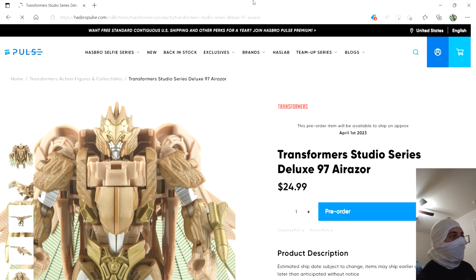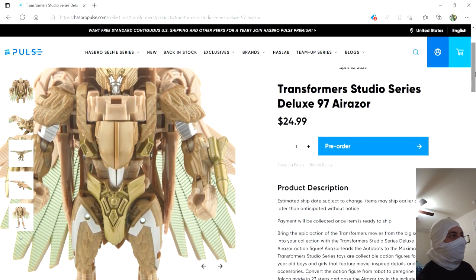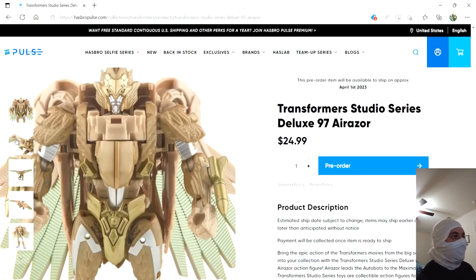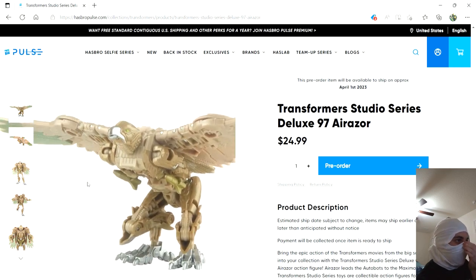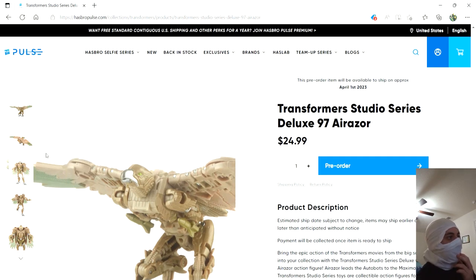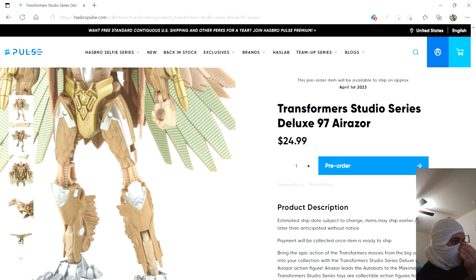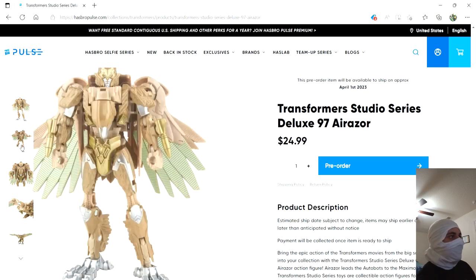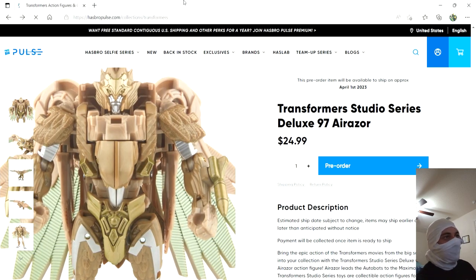Now here we have Airazor. Now that we have more images of her, I'm very positive this is a remold of the Kingdom figure. It's not bad — I really like that figure. It's still gonna have all the crazy wing articulation. The missiles look attached in a different place, so this might actually be based more on the Terrasaur version of the mold. She looks pretty cool. I don't like the design as much as the classic design, but it still looks pretty nice and I'm looking forward to it.